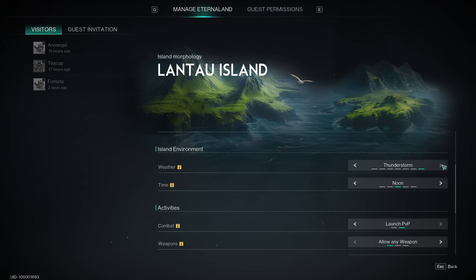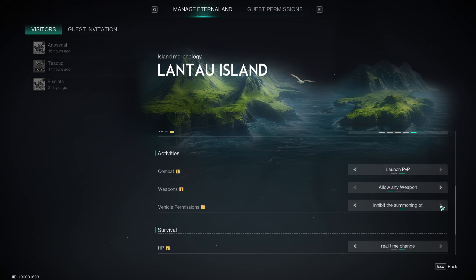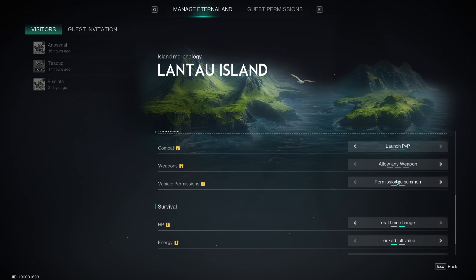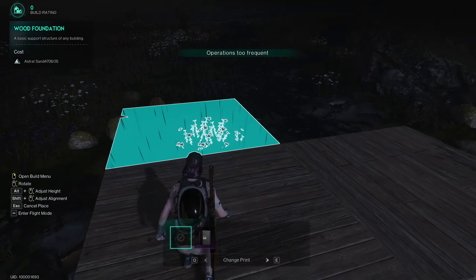Once you enter EternaLand, you can click Escape again, click EternaLand, click Manage EternaLand. Here you can manage permissions for people that are visiting your EternaLand, or you can manually invite them by clicking Invite. Visitors shows who has visited you previously. Building rules state that in EternaLand you don't have stability, so your buildings will never collapse - you can build as much as you want. There are also visitor rules where if you don't want people to come, or want only friends or only invited players, you can choose those settings.